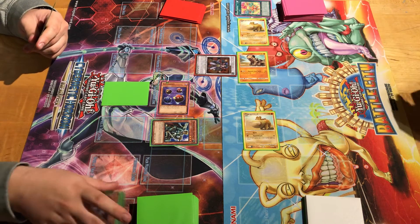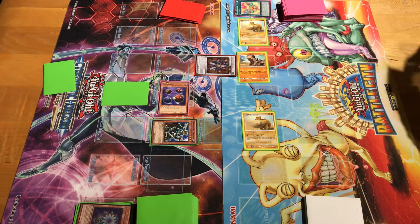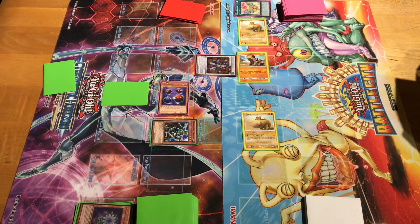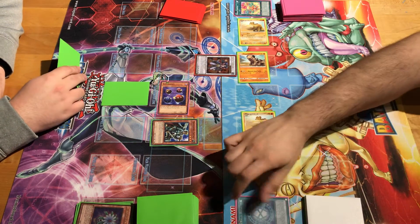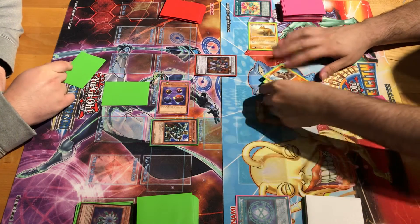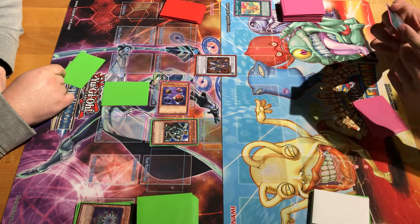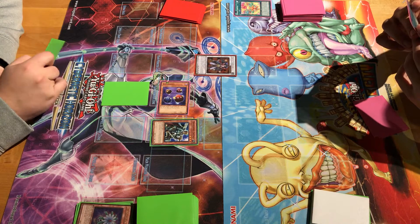Draw for turn. Standby, Main Phase. I activate the Seal of Ori Chalcos. Oh gosh, I think that destroys all my tokens — it destroys all special summoned monsters. It's been a while since I activated the Seal of Ori Chalcos. I'm not ready to handle its power. Destroy all special summoned monsters.